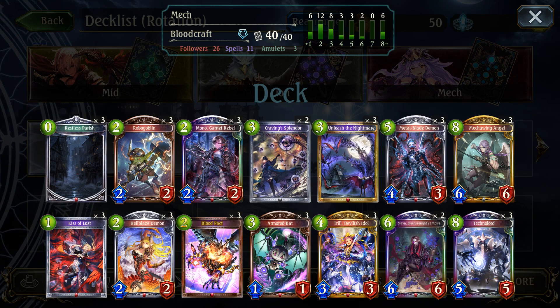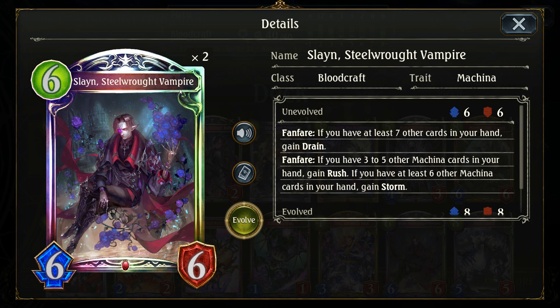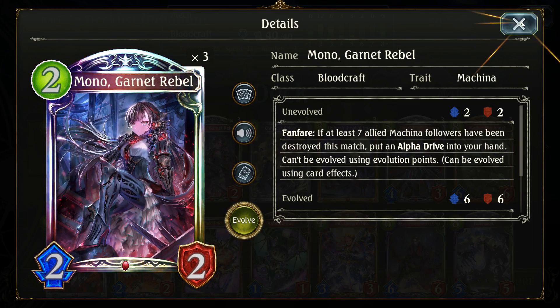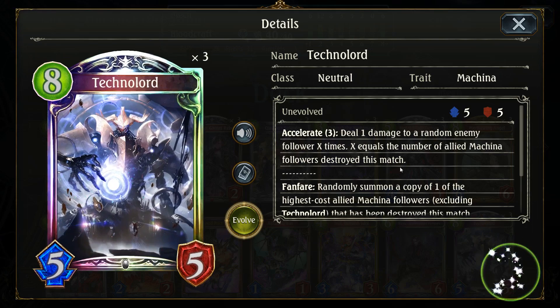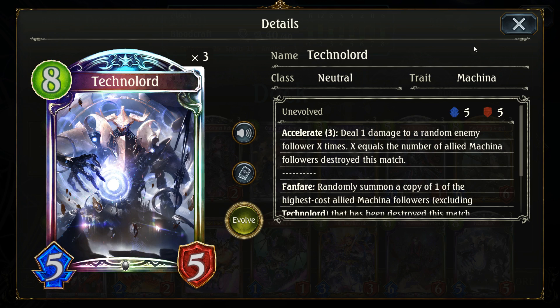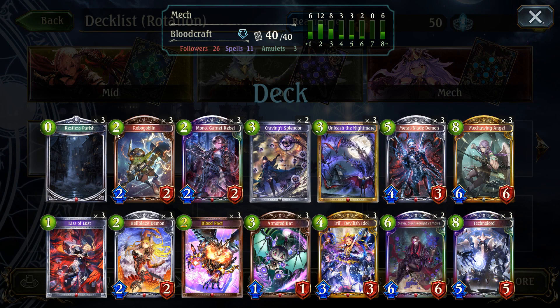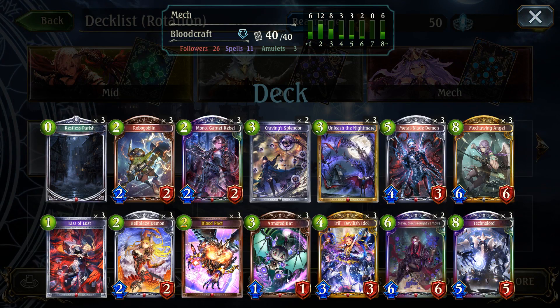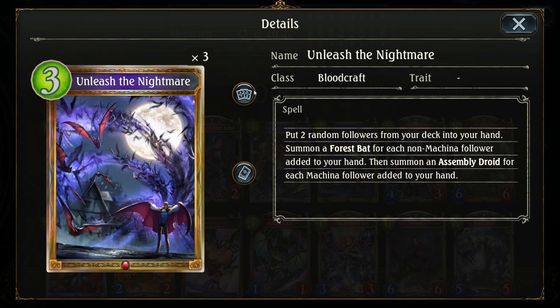The reason why it's more focused on Mackina is because Slain Steelrod Vampire is now in the picture — the Mackina Bloodcraft legendary from the new mini expansion — and he's super strong, man. Just gains Storm and Drain and gets you more sustain or more damage to the face, softening them up for Mono Garnet Rebel, or gets you to that Mono Garnet Rebel turn. Techno Lord, same deal — very few play points to deal a ton of damage to the enemy board to get you to the Mono Garnet Rebel turn where you deal a billion damage to their face because of Hellblaze Demon. Basically the entire deck works extremely well together, and this is still the most broken card in the game.